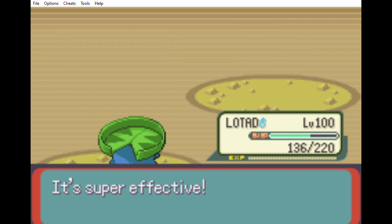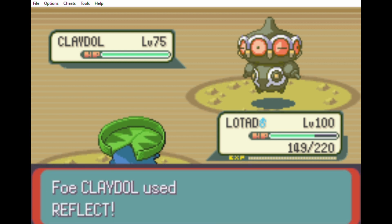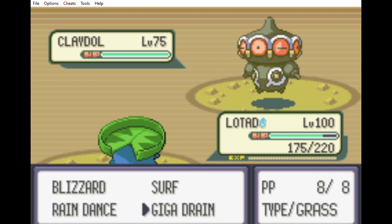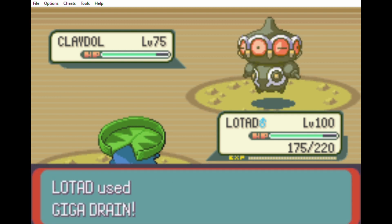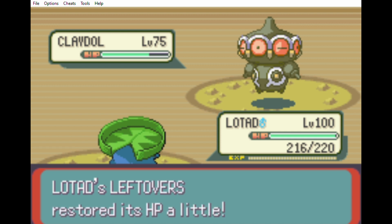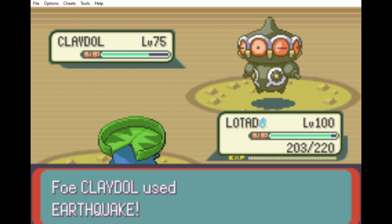Next is Claydol, which doesn't do much, so I can use Giga Drain to set up my Rain Dance and heal to full health before I take on the Metagross. What I'm going to do is try to stall out Claydol so that its Light Screen fades away and I can do enough damage to the Metagross to beat it.